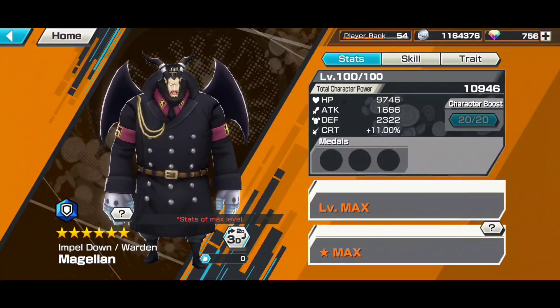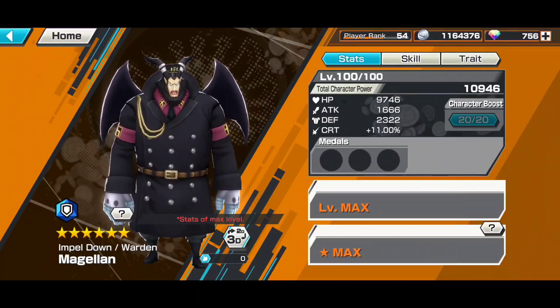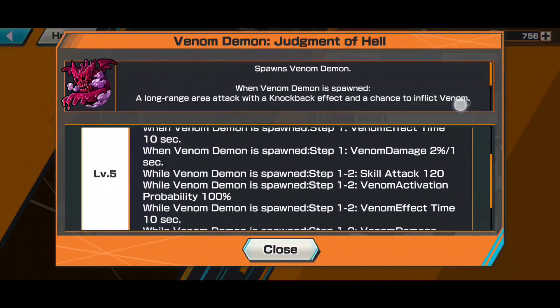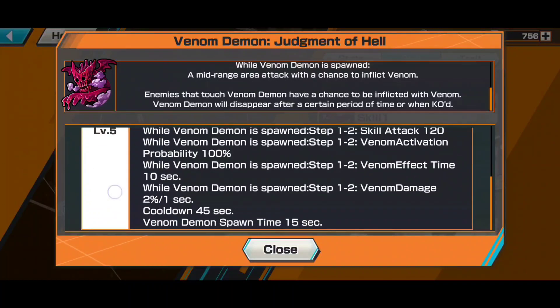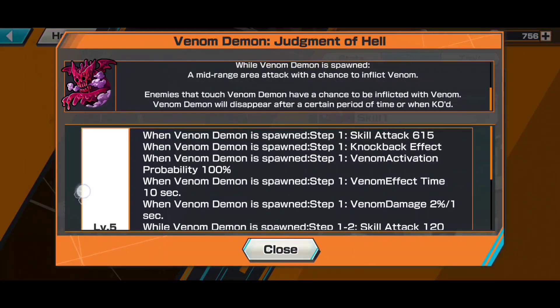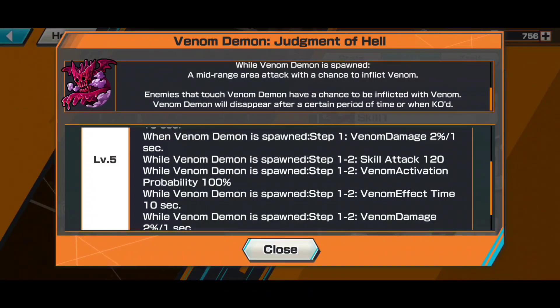As you guys know, Magellan has an absurd amount of defense and HP, but this is compensated by very low attack. His Skill 1 is very, very strong — it's a long-range attack with knockback and a chance to inflict Venom. The skill attack is 615, but because of his low attack stat, he doesn't really do that much damage. Recommended builds would be attack and HP, or maybe HP and defense.